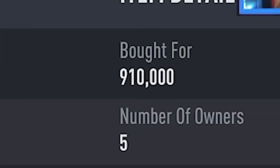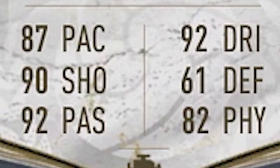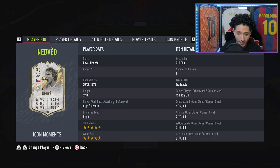Right now he goes for 900,000 coins, but it'll probably keep dropping by the time you see this video. He's five-foot-ten, high/medium work rates, right-footed. So far everything looking good. You look at his base card stats and everything is very well-rounded — nothing really bad. He can pretty much play any attacking position.